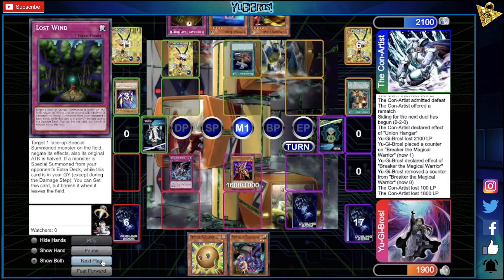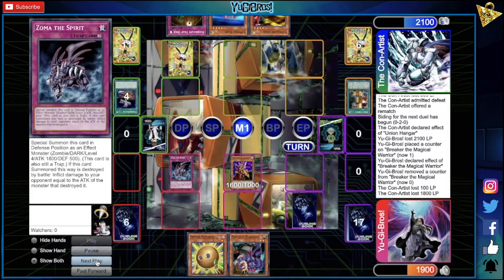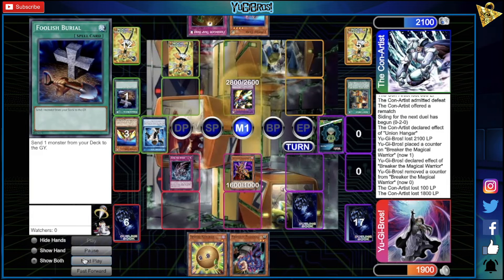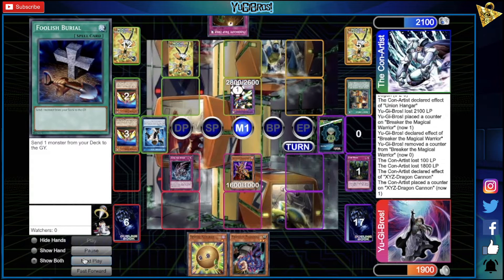We figure there's no reason to hit their back row — we'll just swing over the monster. They use their one copy of Foolish Burial on the last piece, then use the skill, bottom a card, banish all three pieces, and summon XYZ Dragon Cannon. They use its effect discarding Z to try to pop our Zoma, but we have Lost Wind for it. They set Floodgate and unfortunately have to pass.